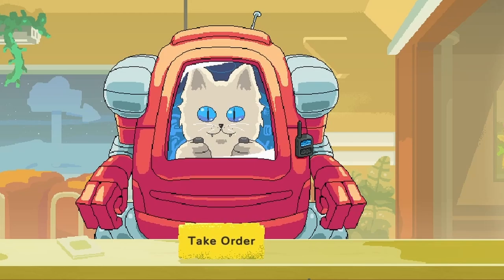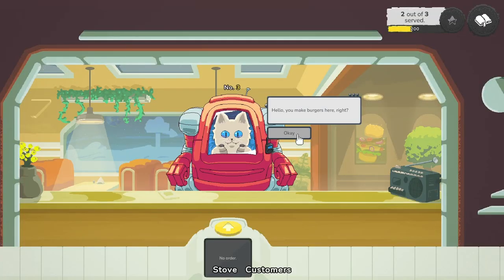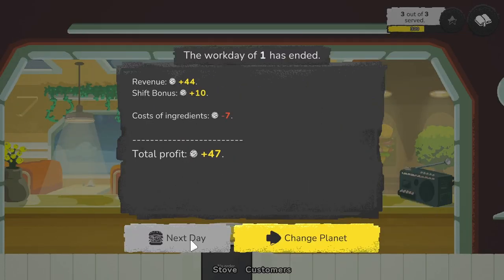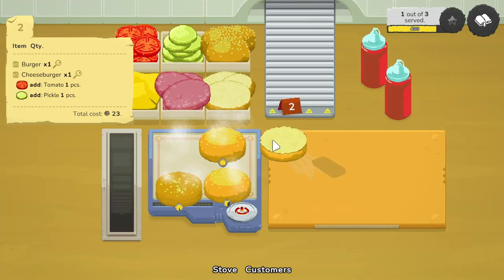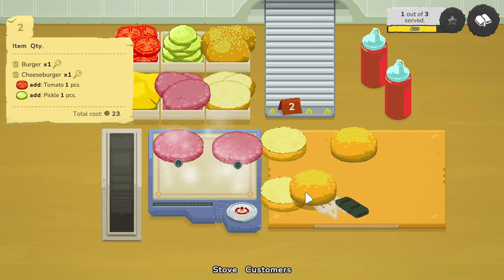With Mercury being the first planet, our only customers are robot cats, which have the most annoying voice — I'd rather listen to Animal Crossing speech bubbles. After completing your first day on Mercury you unlock the burger recipe and the cheeseburger recipe. This game is like Papa Burgeria but it's not really time-based until you unlock four stars on each planet, which is kind of a letdown.